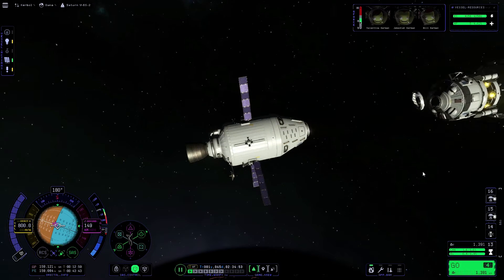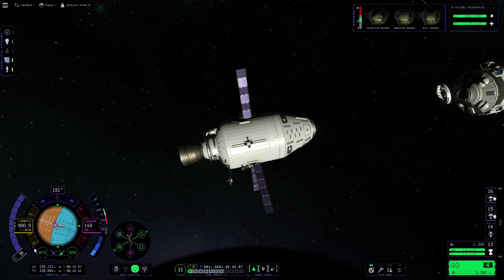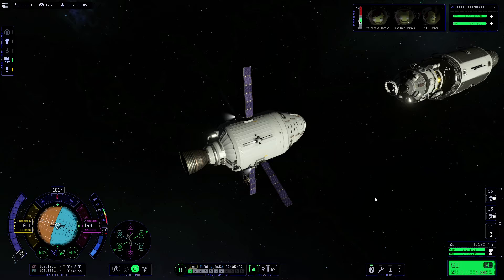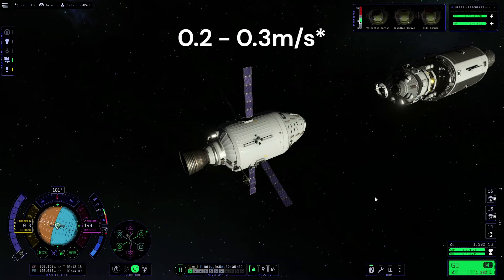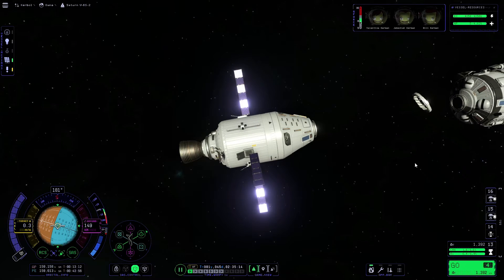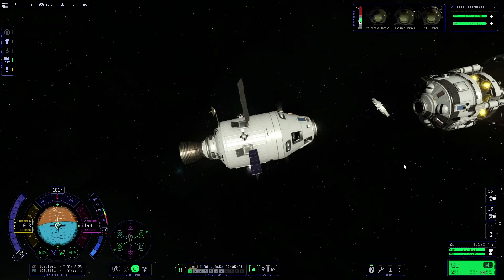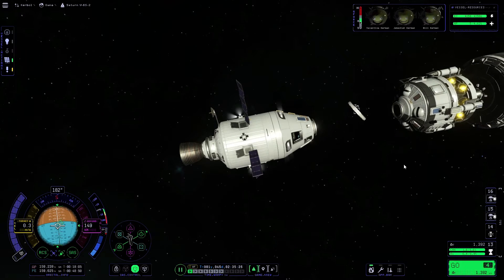Now that's done, the two docking ports will remain pointed directly at one another. We're going to reactivate RCS and change the velocity indicator to target just so we can see how our approach speed is doing, then boost forward to around two or three meters per second. The stack separator is a little bit in the way, so I'll orient the command module and boost downwards slightly to get us below it.